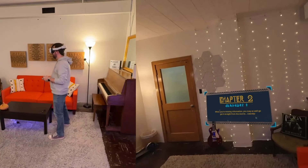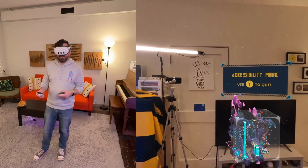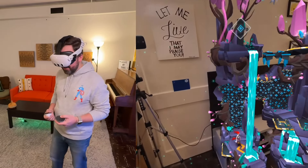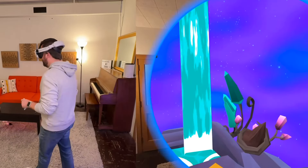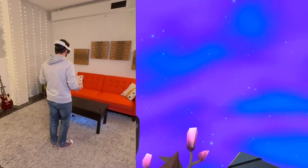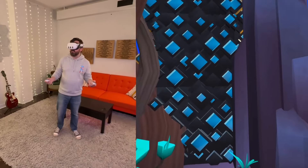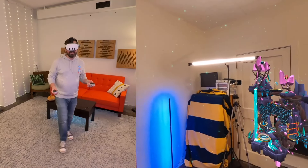Chapter two. When you're missing information, you may as well go straight to the source. I don't want to go too far into the story because I don't want to spoil anything, but I do want to talk about a couple more things. One thing I saw on the menu that I forgot to do is you can hit X, open a portal, and stick your head through to look at the level in first person like she sees it. That is so cool — it could also help you figure out some puzzles if you're having trouble and need to see it from a different perspective.